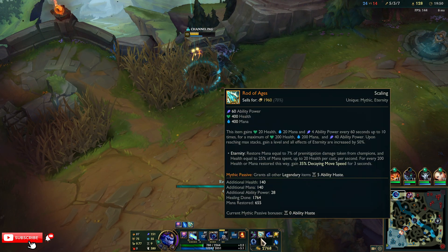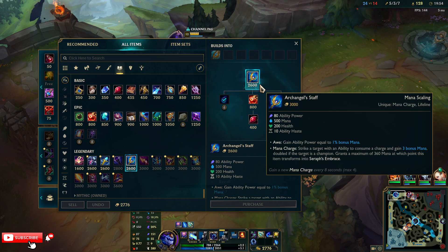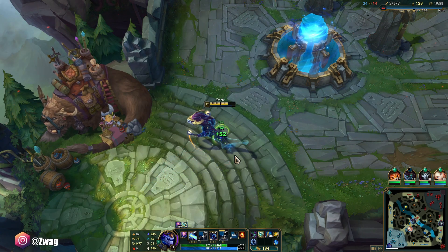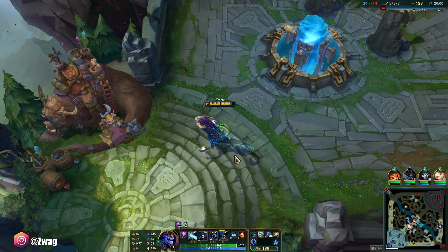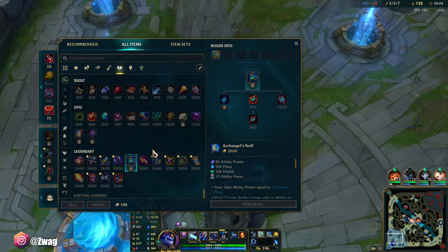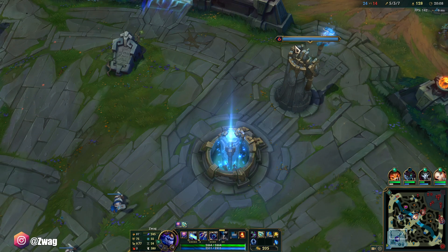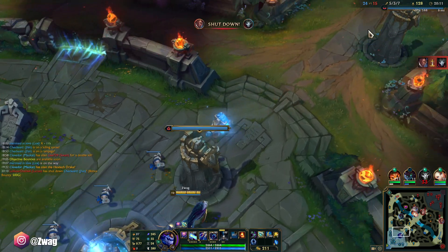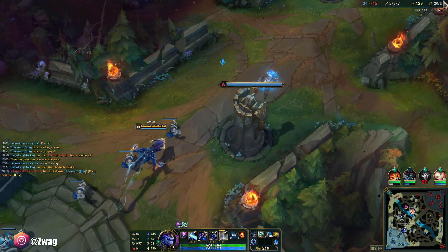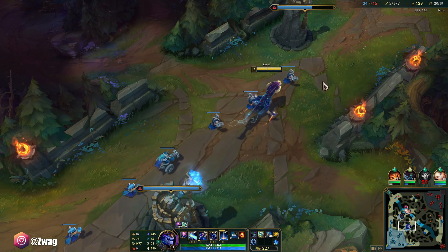The Rod damage is feeling a bit weaker than when we had Luden's, but I was more fed with Luden's. Also this has to scale more anyway, so I think once we get Demonic next it'll start feeling a bit better. Then I'll have burn and a lot of health too so I can fight. Or I could go Rylai's next - it doesn't matter.